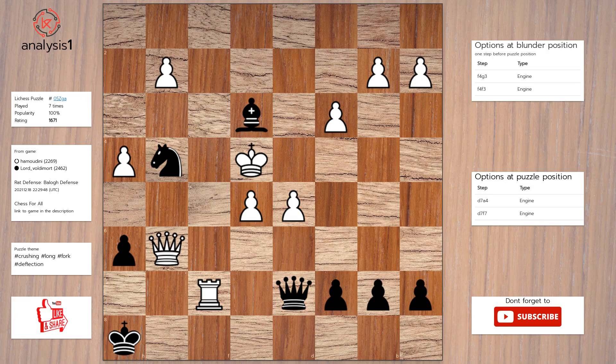The checks are: queen to f5, check; queen takes pawn, check; queen to a4, check; knight to f6, check; knight to f2, check.